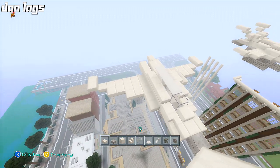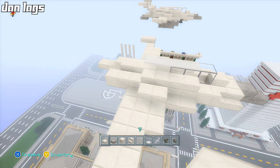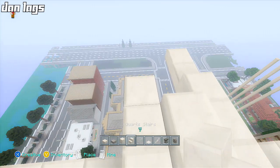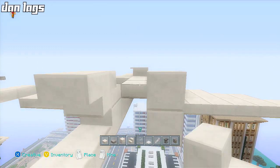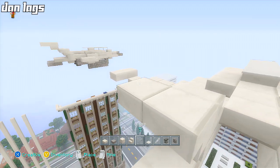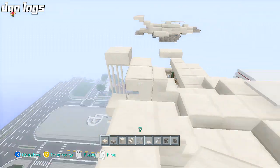There we go — we have the two wings. Now we just add full blocks here to create a smooth transition into the plane body. Next I'm gonna start working on the back — this part's a little tricky. We'll place two quartz blocks, some quartz stairs, and then a couple of upside-down quartz stairs like that, plus a couple off to the side.